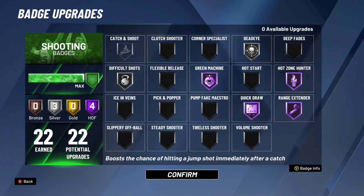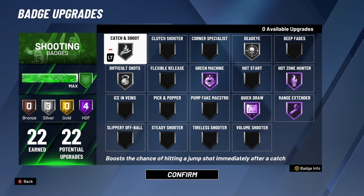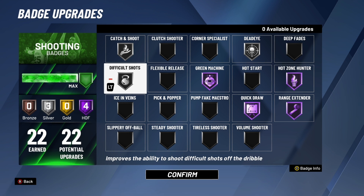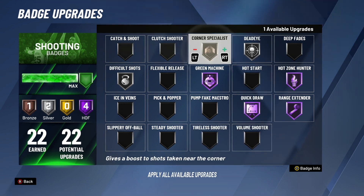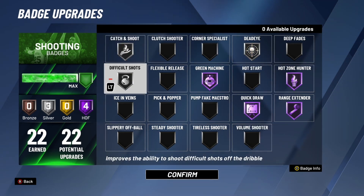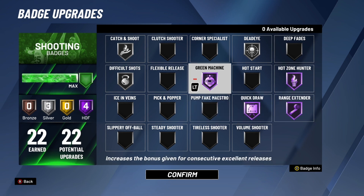Now let's go into the shooting badges real quick. Honestly they all kind of have an effect on it. But for Difficult Shots, you guys might think you need it on hall of fame — I only use it on silver, and I'm pretty sure a lot of the top guards only use it on silver. That's all you really need for Difficult Shots. I would definitely recommend putting these four badges I have on hall of fame at hall of fame.